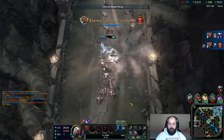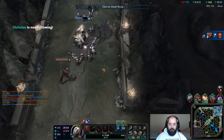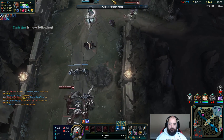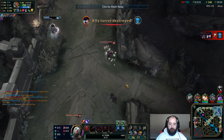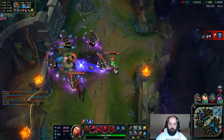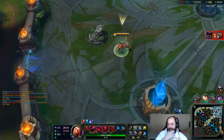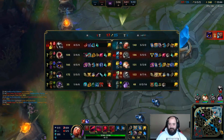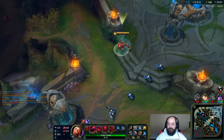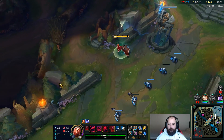Is that Trick2G over in the side lane beasting people? Let's go brother! He might be in trouble — but yeah, I pooled the Veigar ultimate, that's why he still has enough to kill that dude. I could have played that better — I completely forgot about Talon just jumping over the wall and being gone.